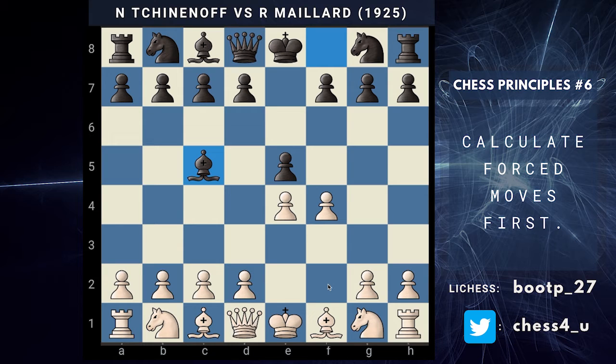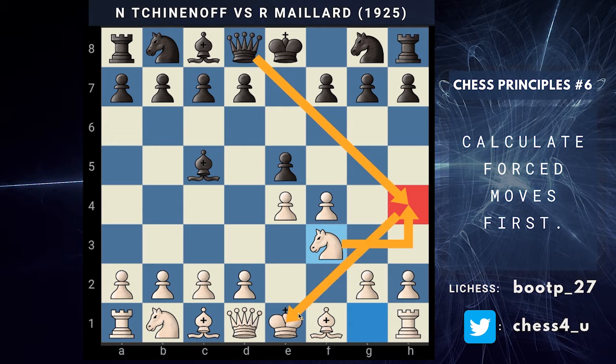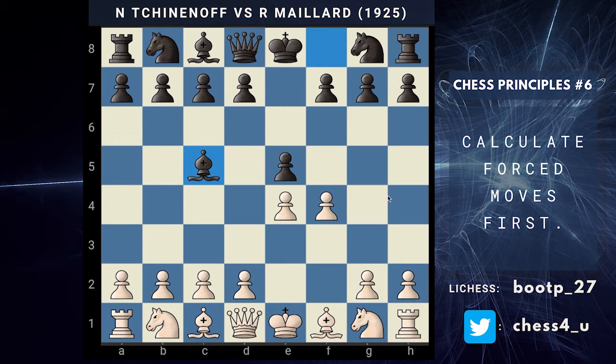The right way to go about continuing for white would be to go for knight to f3, gaining control over this square and also deterring the queen from using the square to check the king. However, white doesn't go for this move. Instead, he goes for f takes on e5, which is of course going to run into Qh4 check.